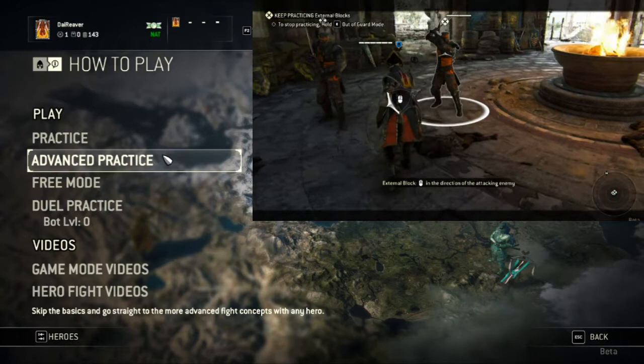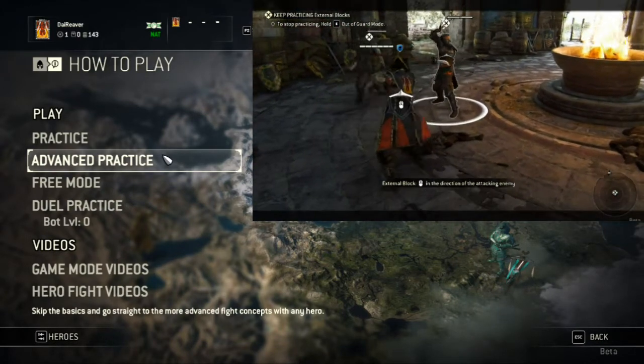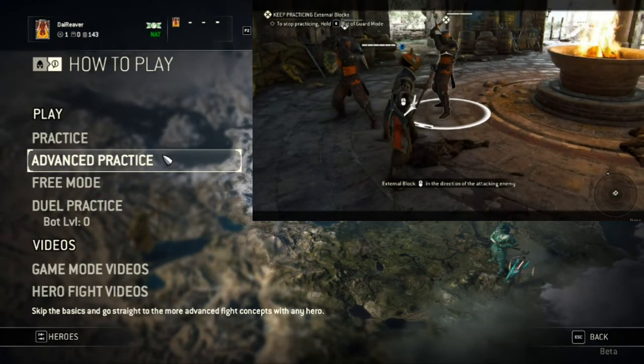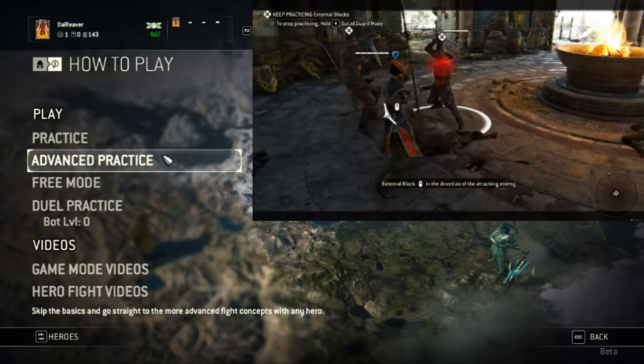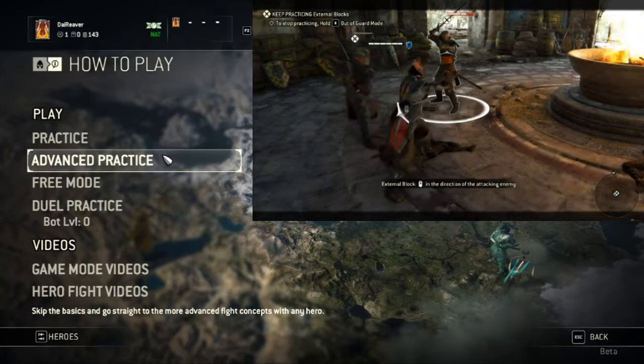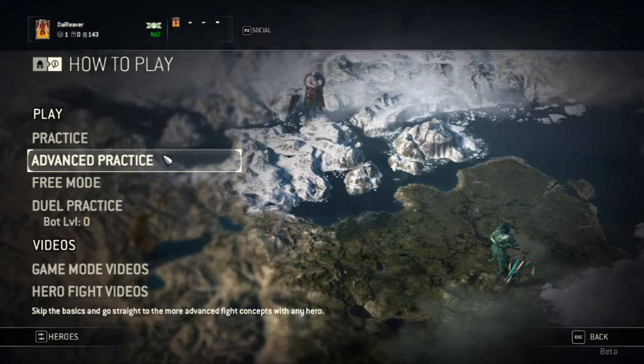Some characters can actually hold their block, whereas some characters' block is timed - they can only block for a shorter period of time, like the assassins. So it's actually useful, if you're not used to one of those, to go into advanced practice and practice against two players. Because when you're trying to guard against a second player when you're an assassin type, it is very, very difficult to ensure that you're going to block the external attacks while still focusing on your opponent. So I highly recommend advanced practice.